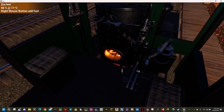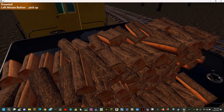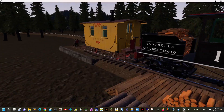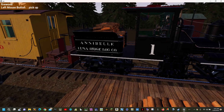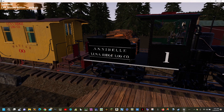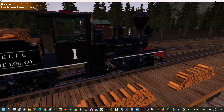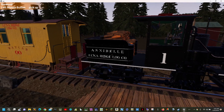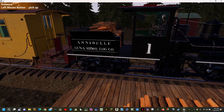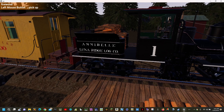The only thing I had a concern about - I wish I could change it - is he's got the engine named 'Lunar Ridge Logging Company Annabelle.' There is some third-party stuff you can use to change it, but I may leave it since this is for the log company run back and forth.